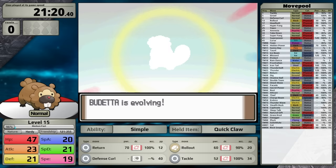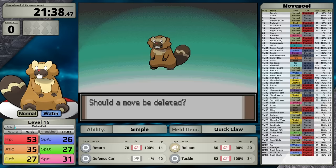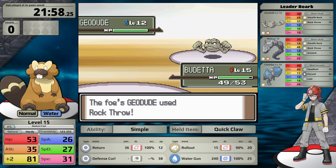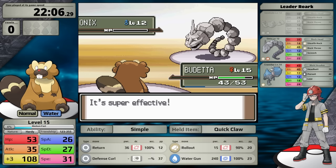Once Bidoof reaches level 15, it evolves to Bieberle. Upon evolution, it has the chance to learn Water Gun, which I put in the place of Tackle. With this same-type attack bonus move that is super effective against Rock-type Pokemon, I'm now ready to face Rourke. His lead is Geodude, and it's pretty weak. It also loves to set up Stealth Rock on turn 1, so I decided to go for 3 turns of Defense Curl to max out my Defense stat, then one-shot with Water Gun.